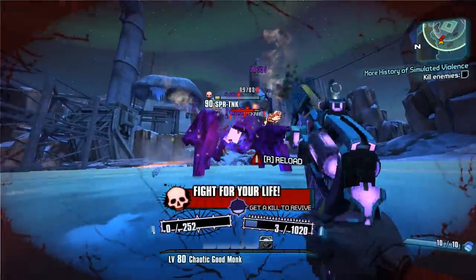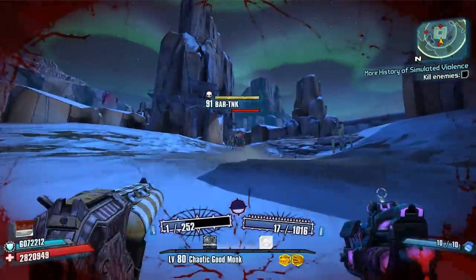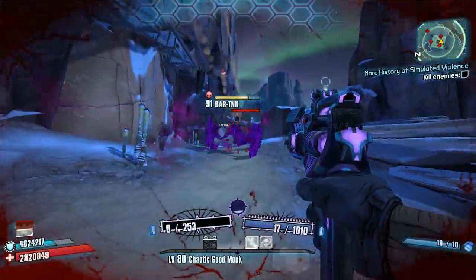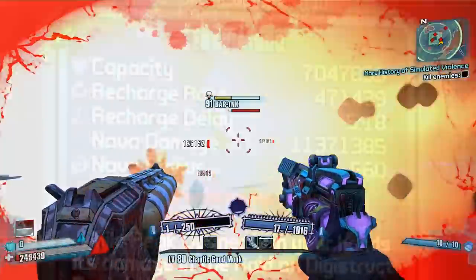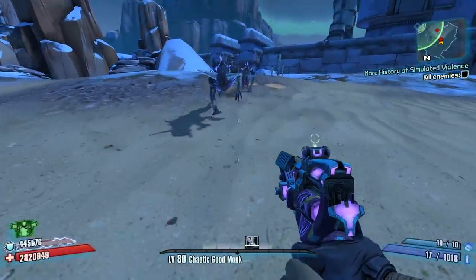The Easy Mode is part of a three-part gear set. I will be covering that set bonus in a different video. The focus on this video will just be about the shield. The Easy Mode by itself outside of the Digipeak map is nothing but a tanky shield. You can see on the card that it says it's a Nova shield, but after testing, I can never get the Nova to go off.